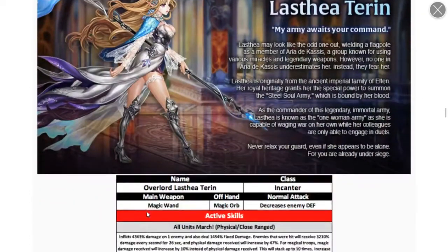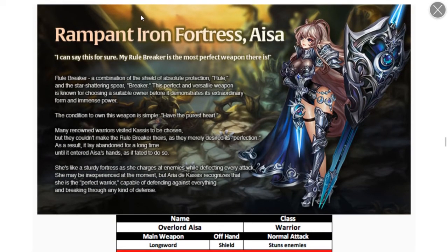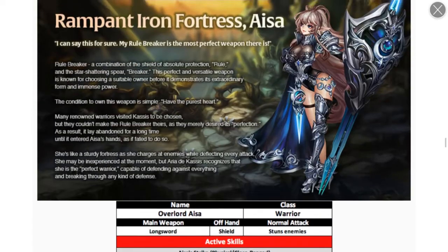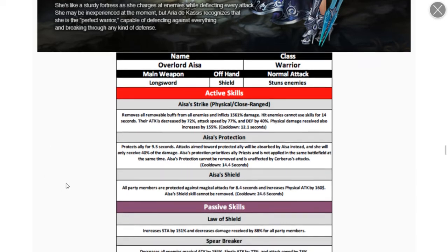These two — Last VF and Azurei — I would recommend for world boss. Now Aja: she stuns enemies on normal attacks. First skill removes all removable buffs from enemies, inflicts damage, and enemies hit cannot use skills for 14 seconds. Their attack, attack speed, and defense are all decreased, and physical damage received is also increased.